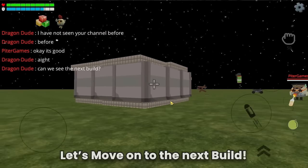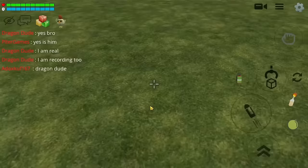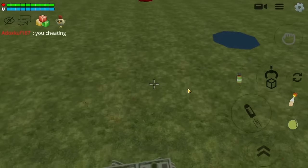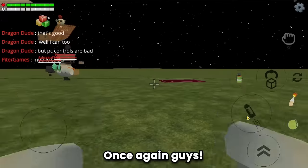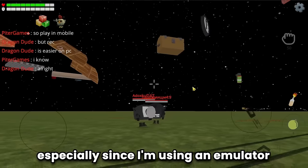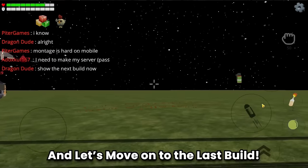Let's move on to the next build - and build number 8 is a parkour. Let's try it. It's hard - this is very difficult, especially since I'm using an emulator which makes it even harder. I can't give a rating yet because I haven't finished it, but I can say that this parkour build is really good.